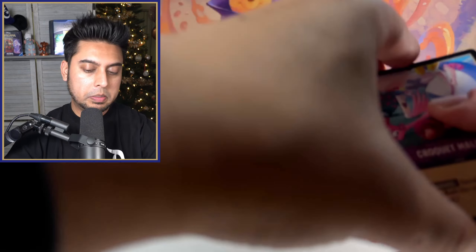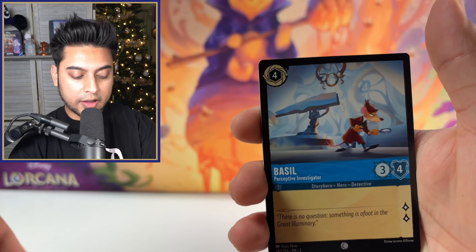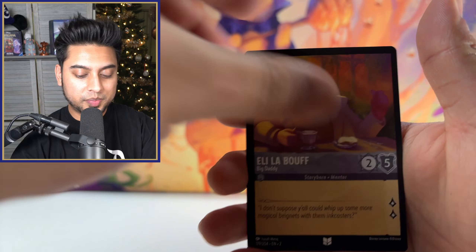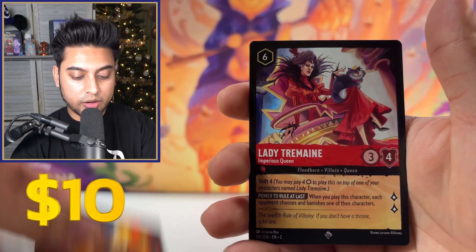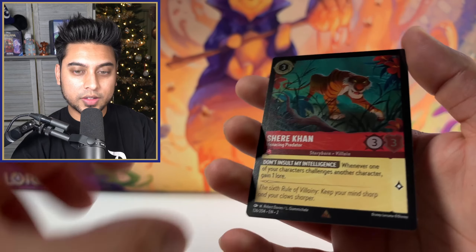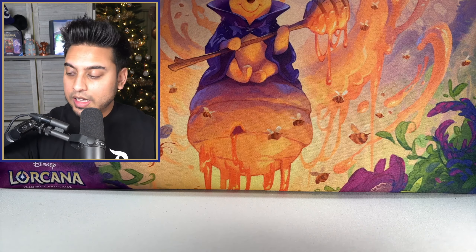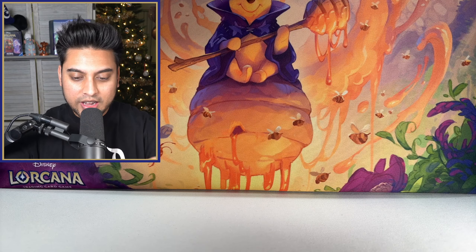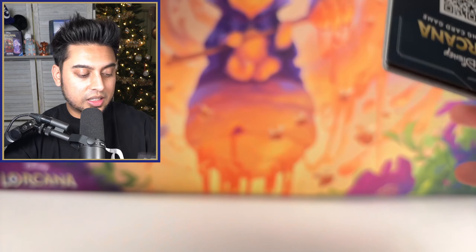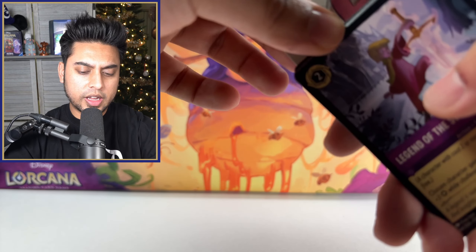We're probably about 16 or 17 packs in already. Merlin Squirrel — I love that, the Merlin cards they added are amazing, all the different types — and Madam Bim as well. The Queen in the first rare slot and it's a super rare, so the next card has to be the same or higher. Yzma Scary Beyond All Reasons super rare, and Merlin Squirrel for the foil. I'd rate this opening about a seven or eight out of ten so far — really good.